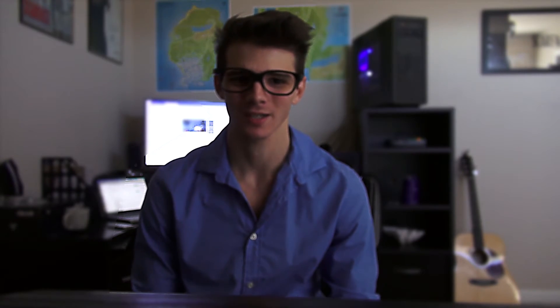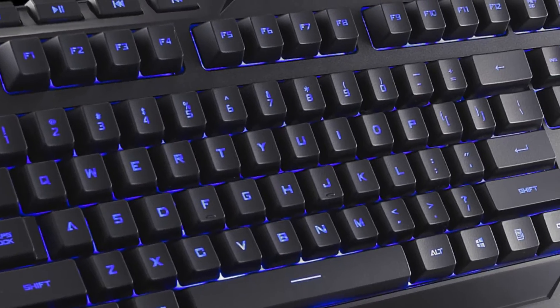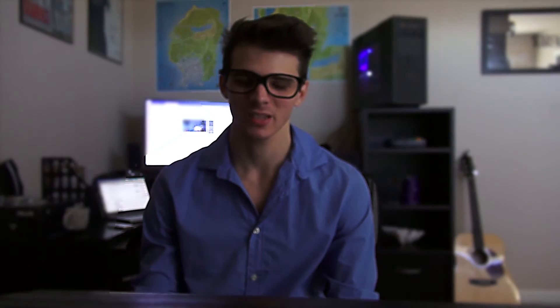For peripherals, we're going with the CM Devastator Gaming Bundle. It's only 28 bucks and it comes with both a gaming mouse and a gaming keyboard. That's 28 bucks instead of paying 50 for two separate items. I know there are better mice with more precision, but for this build it does the job.